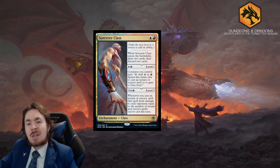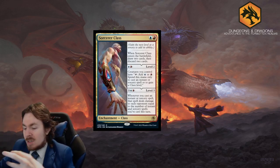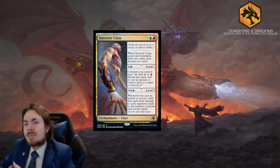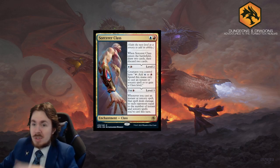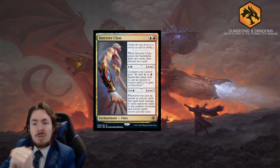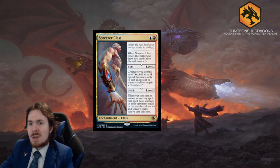Sorcerer Class - for blue and red. When Sorcerer Class enters the battlefield, draw two cards, then discard two cards. So two mana, draw two, discard two. For another two at level two, creatures you control have: tap, add blue or red. Spend this mana only to cast instant or sorcery spells, or to gain a class level. The fact that you can use it to gain a class level is a nice little extra touch.